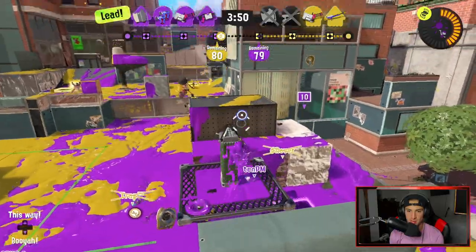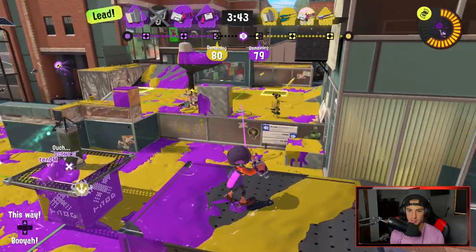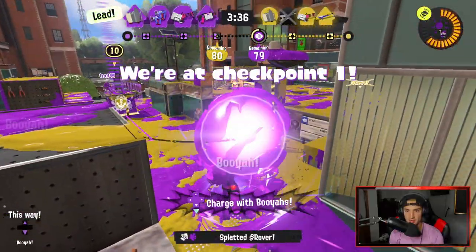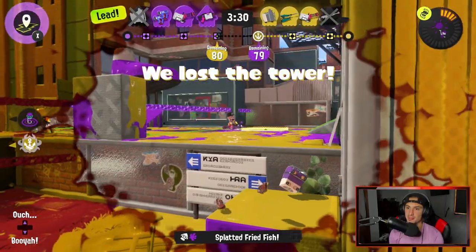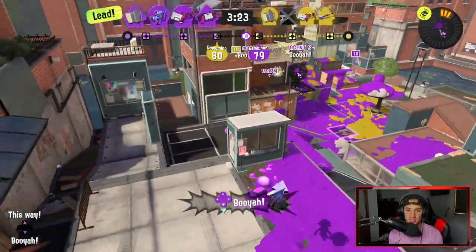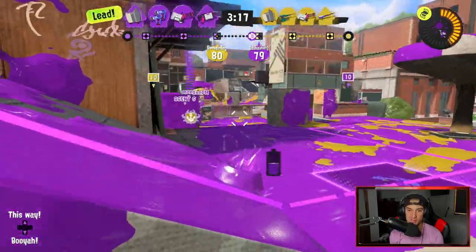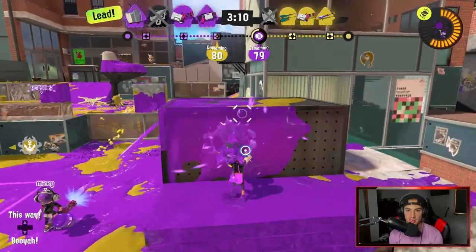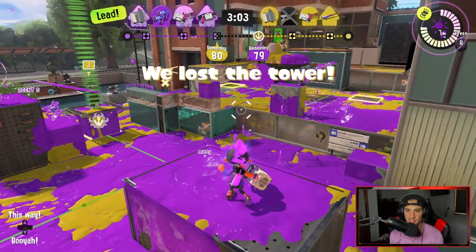I smoke somebody, hop on the tower, see a sniper up there. I charge a Fizzy Bomb to try to get him from the back area. Did I kill him? Thank you! Charge my Booyah Bomb — I'm trying to get rid of this sniper. I huck it up there to force everybody back. Specials are so important in Splatoon 3 — I play a lot of controlling turf ink and getting a lot of specials; I feel like that's just a great way to play. That sniper up there is really annoying.